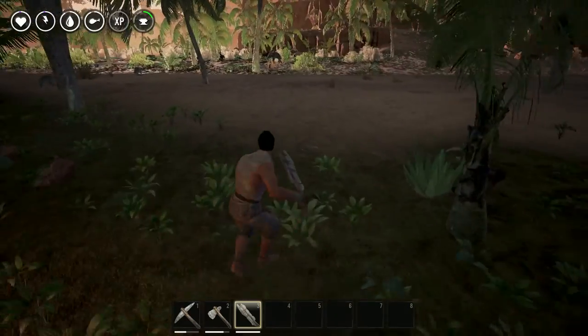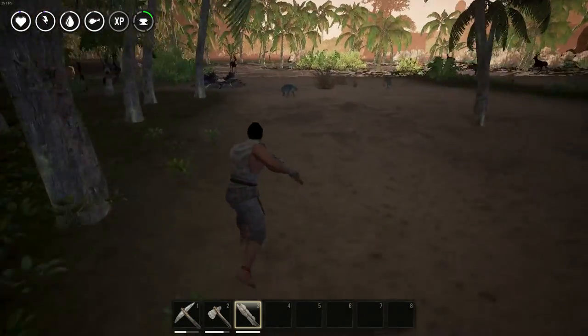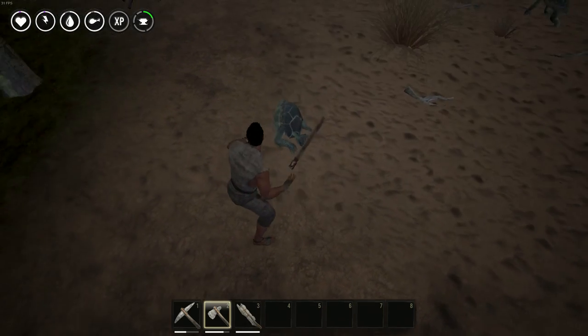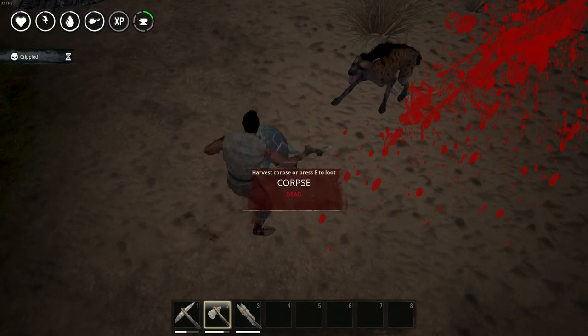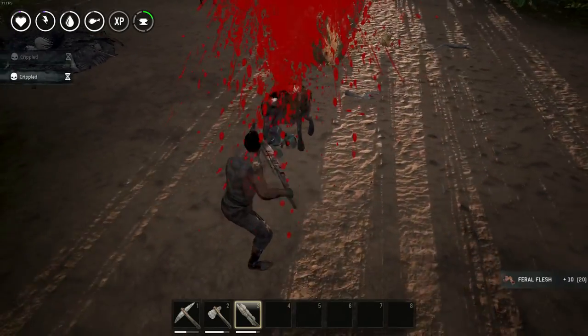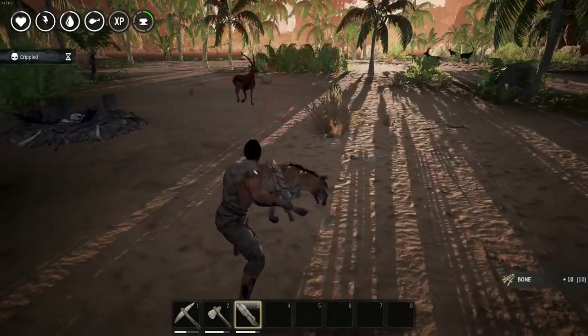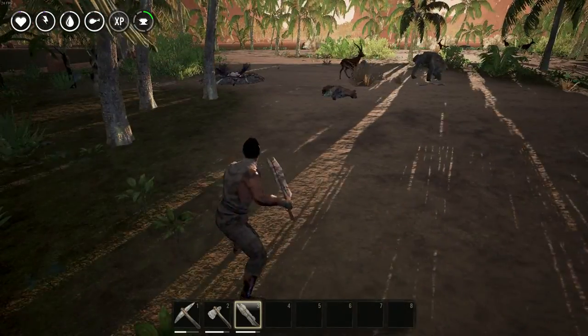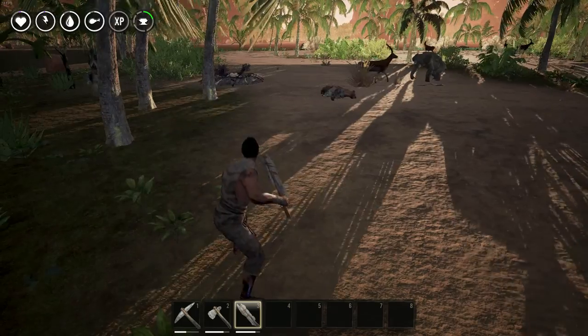So we'll go ahead and equip our sword and go hunt something to kill. We're just going to back away from this big brute because I don't really feel like getting beaten up.